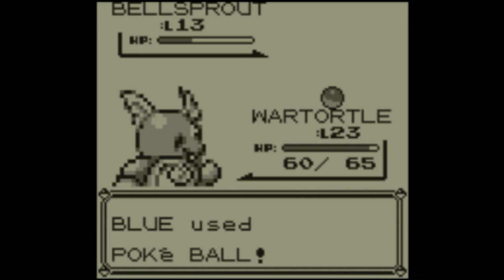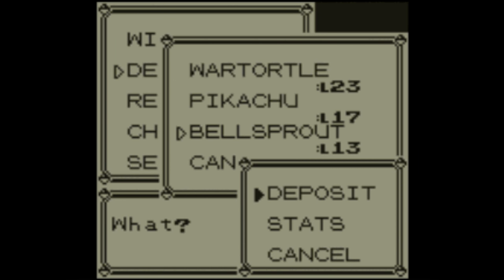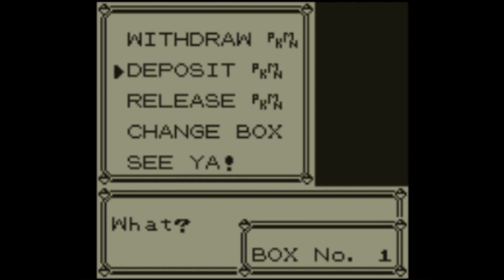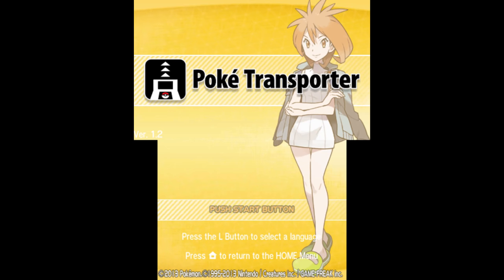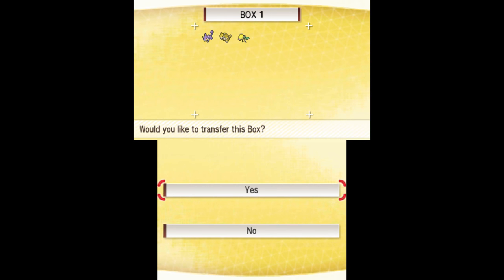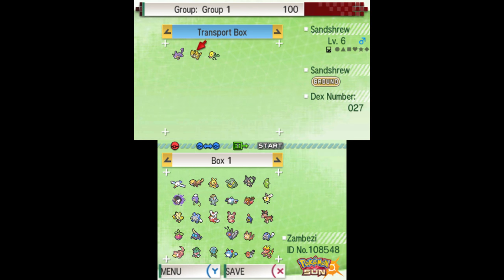In your Virtual Console copy of Pokemon Red, Blue, or Yellow, move all the Pokemon you want to transfer into Box 1, moving any Pokemon you want to keep in the game to a different box. Boot up Pokemon Transporter, select your game, and agree to move all the Pokemon from Box 1 into the Transporter box in the bank. Keep in mind that this is a one-way process — these Pokemon cannot be taken back to their original game.